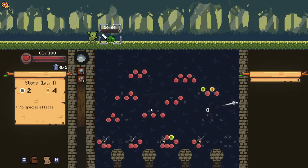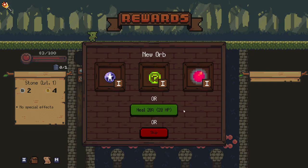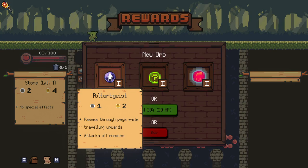We'll grab another crit there. We don't actually need the crit — we only need 10 damage. There you go, we got it. We get our kill!